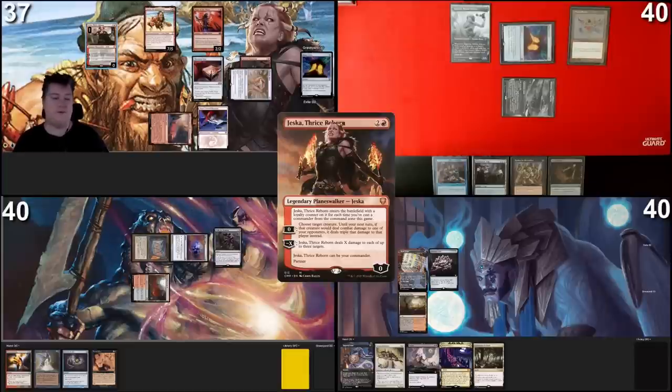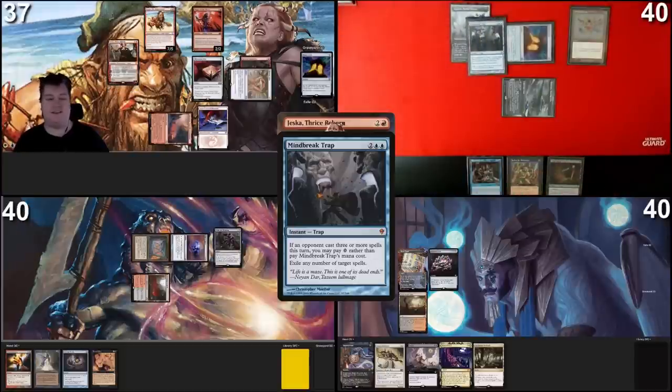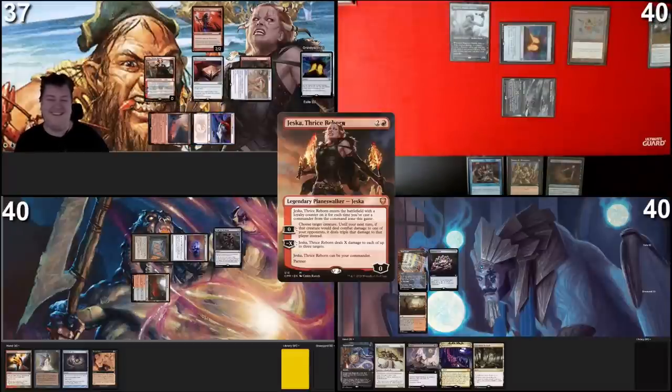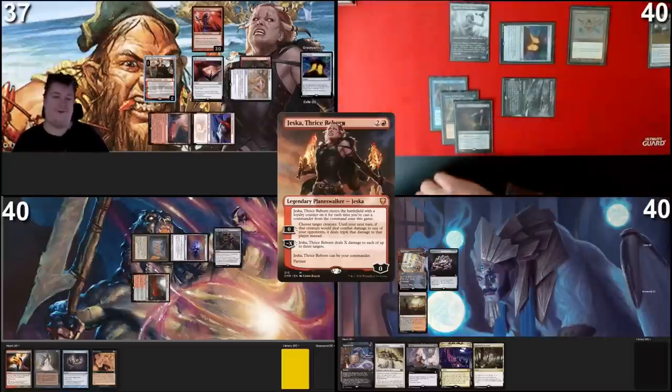My end state: Dargo in play, cast maybe 40 times so 80 commander tax worth of reductions. I'll use the red and colors to cast Jessica. She enters with loyalty equal to the number of times I've cast my commander, so she'll have a ton of counters. Then I can minus X to deal that much damage. I have something — I'll cast Mind Break Trap. That's very sad. I'm hellbent, so Jessica gets countered. Sacrifice Dargo, make red, recast Jessica. She enters with 50 counters — minus 40 to kill the table. Dargo go burr, good game.